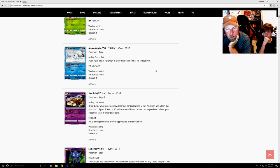The new Alolan Vulpix — if you have a Fairy Pokémon in play, this Pokémon has no retreat cost. I still think you play the Beacon Vulpix, especially with Gardevoir. When you compare this one to the Beacon Vulpix, I think you still play Beacon. And in case you're wondering why it's Fairy when it's Water — you're about to see something very special.